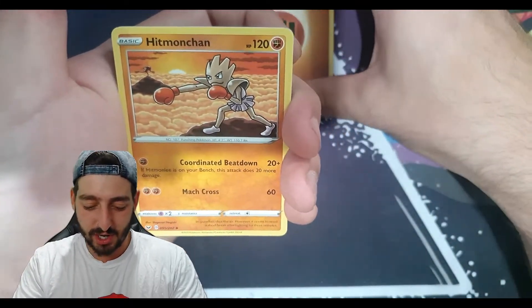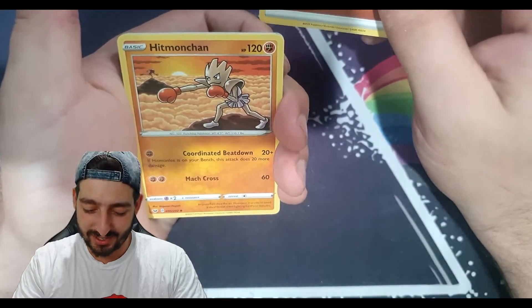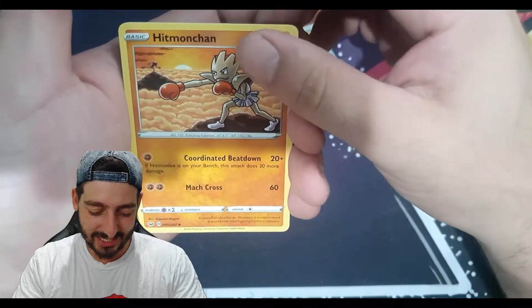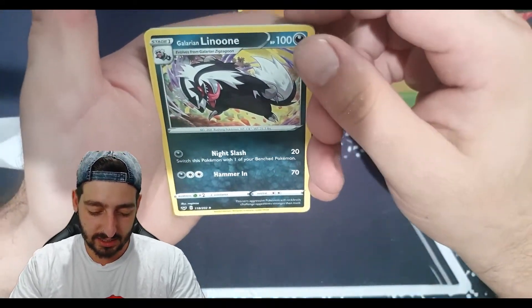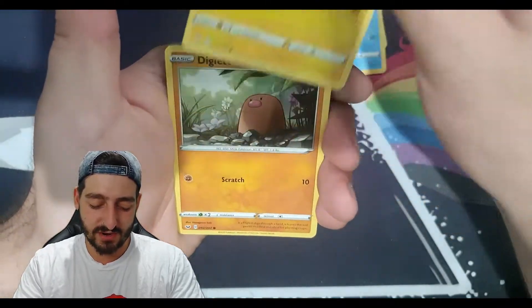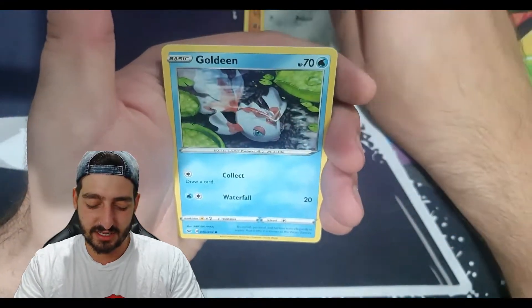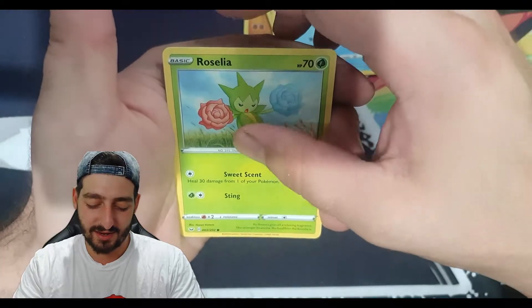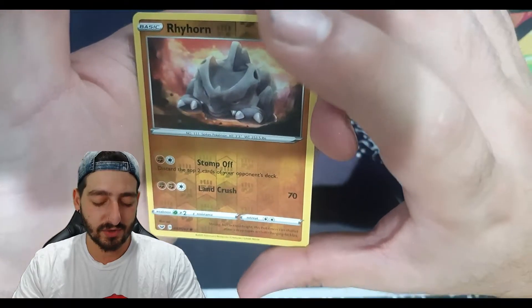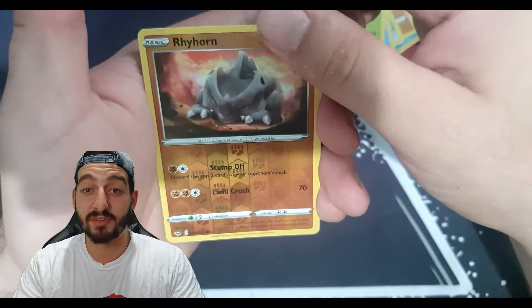All right, I'm going to stop talking and start going through these properly. We've got a Hitmonchan there, Hitmonlee sitting in the background, a Galarian Linoone, a Sableye, Chinchow, Diglett, Ferroseed, Goldeen, Roselia — and a reverse holo Rillaboom. That's another thing they've changed: the reverse holo patterns on these cards, which is really cool. I'm a fan of that.